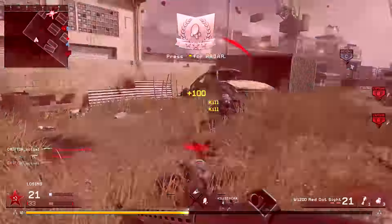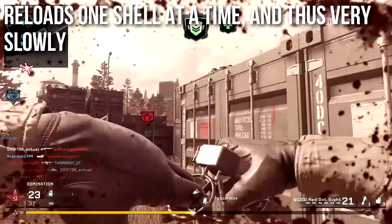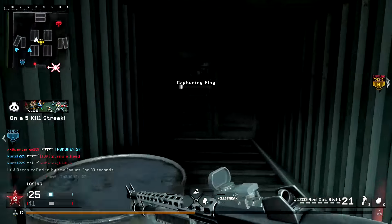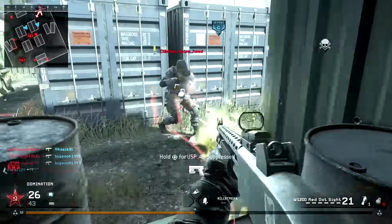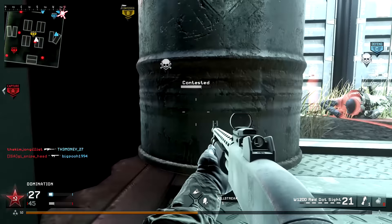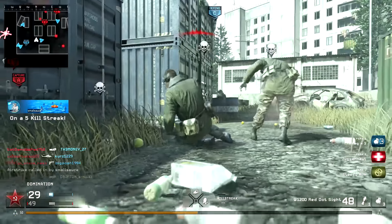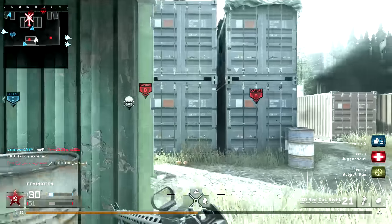When it comes to reload speeds on the W1200, it's slow because it's a shotgun and you've got to reload one shell at a time. However, since it gets a lot of one-shot kills, you're probably not going to reload it too much. If you do two or three full reloads in a life, you're either spamming a lot or you've massacred the entire enemy team. It actually has tighter hip fire spread than the M1014, but only by a smidge — you honestly probably will not notice.